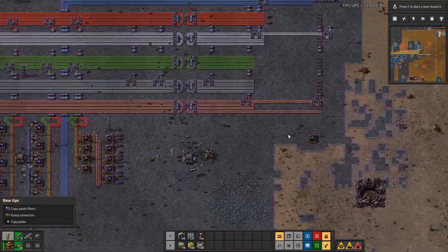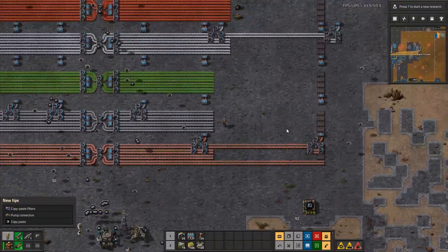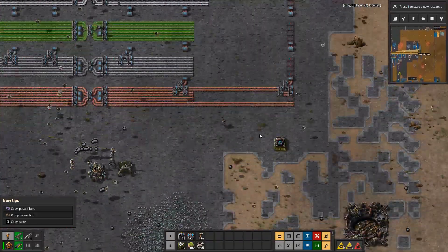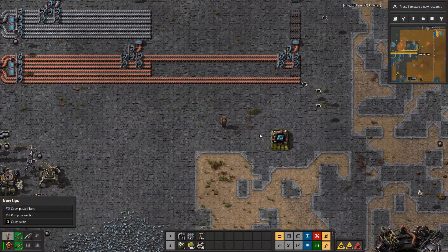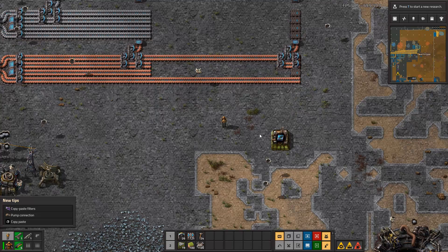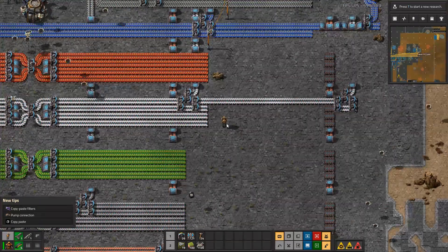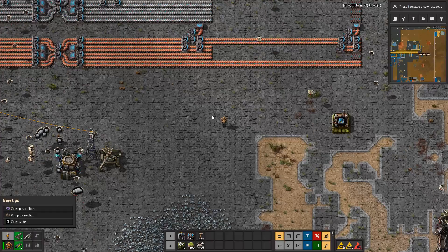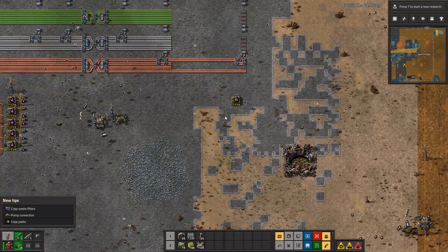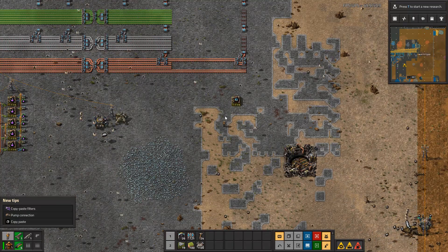We do have green on the belt so we don't really have to worry about that part, and we have red on the belt. I'm trying to get better with my ratios — it does still apply but we're just putting it on a belt rather than making dedicated areas, because we don't need to make green and red here. Basically I just need to decide where I want to put this, so I'll play around a little bit and be back.